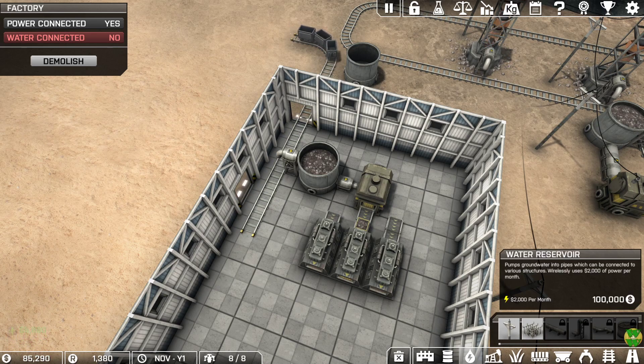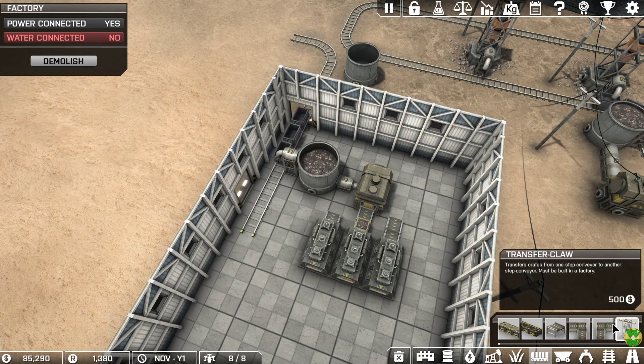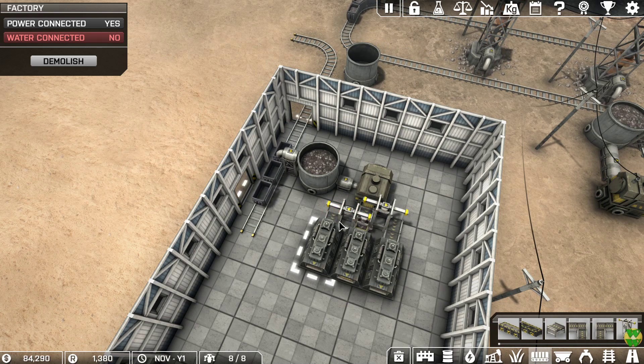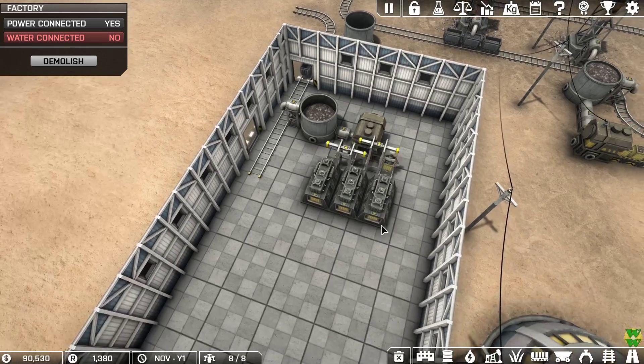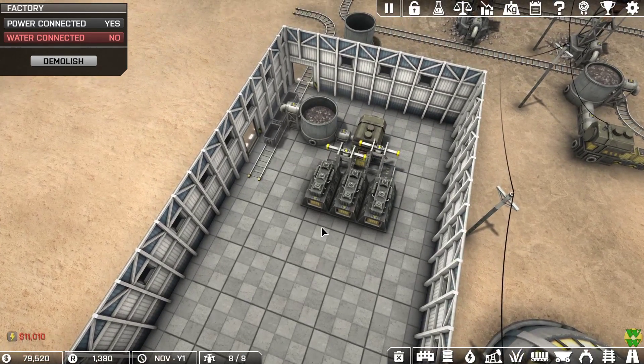I want this transfer claw to skip every two crates it sees, so it allows a balance between the machines. This one should allow one skip between, keeping the crates spread between these three refiners — it's not perfect but it's close enough. Then I want to output back onto step conveyors.